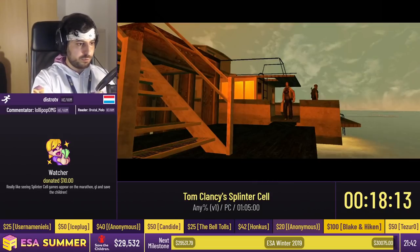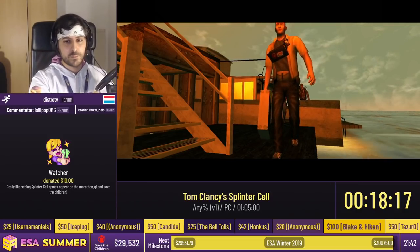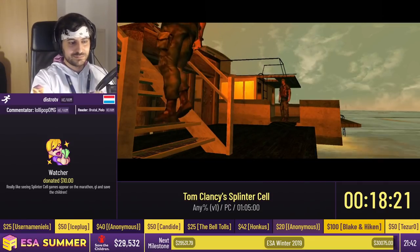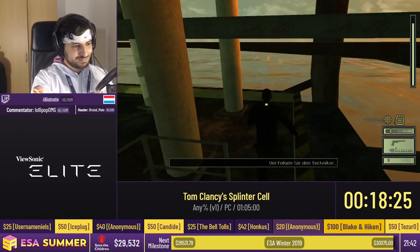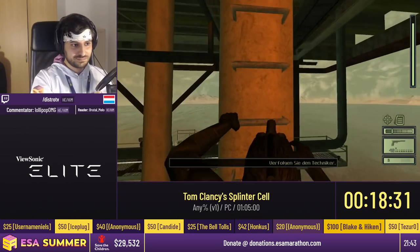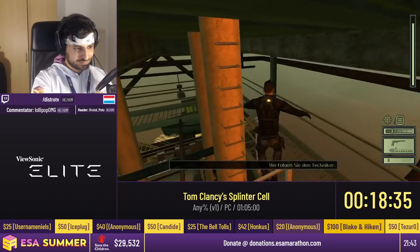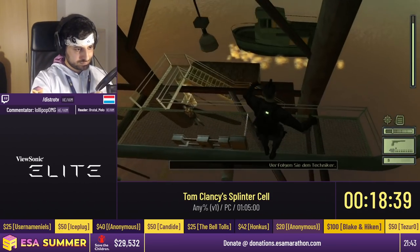This guy in the cutscene is holding a briefcase — that's the mission objective, we have to steal it. Actually not from him directly, but from another version of him later in the level. His model gets switched over to another entity — same guy, different NPC — and that's the briefcase we have to steal, which will end the mission. For now we're very stealthily sneaking behind these enemies and following them to the end of the level where the briefcase guy will spawn.